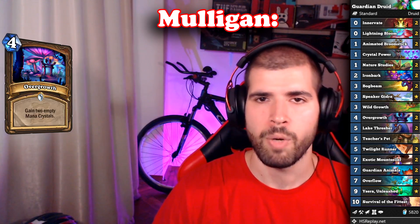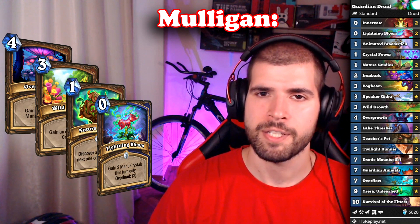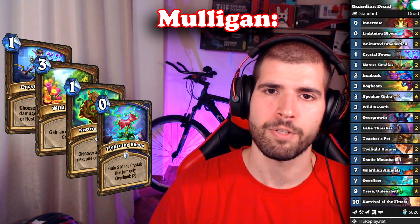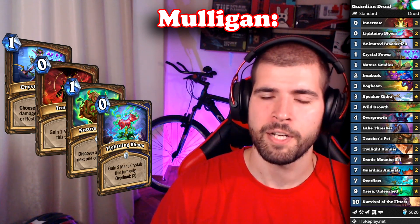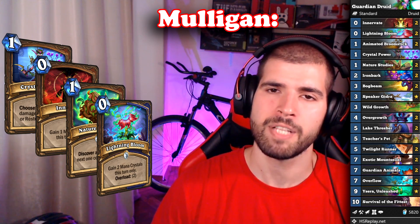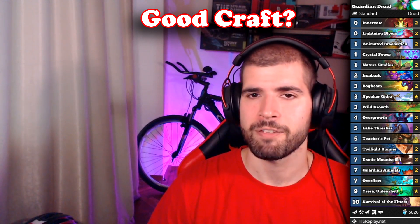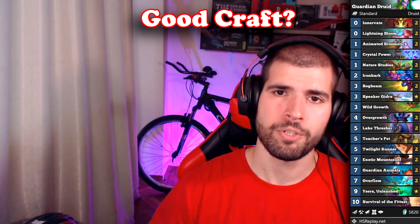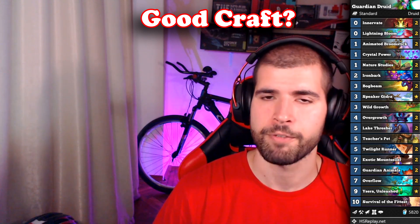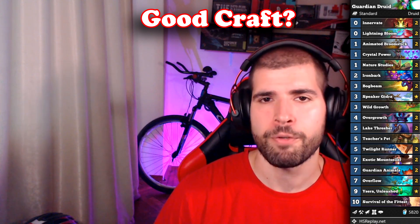For the mulligan, Overgrowth, Wild Growth, and Guardian Animals are top keeps. Lightning Bloom and Nature Studies are also pretty good, and you can keep Crystal Power against some matchups too, but anything else feels less than optimal. Innervate can also be a good keep if you already have a good game plan in your head, but if that's not the case then it's probably better to be greedier than that. This is another great deck you can craft and it's not expensive at all. There are all kinds of other Guardian Druids and Malygos versions out there which are also doing pretty fine, so feel free to switch it up if you get bored.